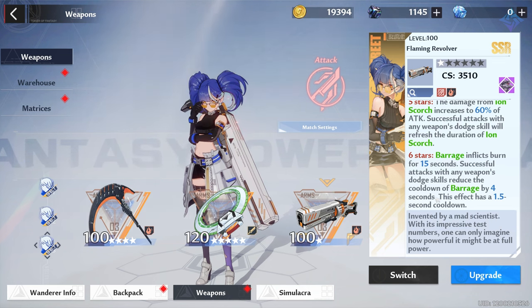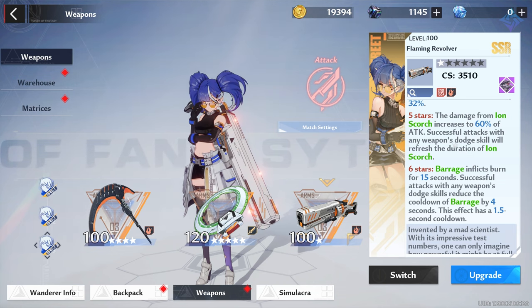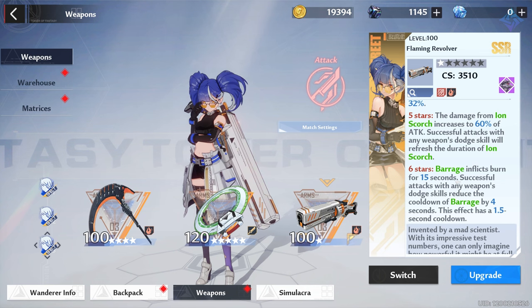At A6, barrage straight-up inflicts burn for 15 seconds, and successful dodge attacks with any weapon reduce the cooldown of barrage by four seconds in addition to refreshing ion scorch. This is where she becomes truly effective. If you're not willing to push for A5 or A6, I would avoid pulling her — it's not worth your time. I'd rather you wait for Lin, or see how Ruby plays out. Cobalt will eventually reach standard banner, and getting her to the effectiveness of a volt or frost team right now is very expensive.